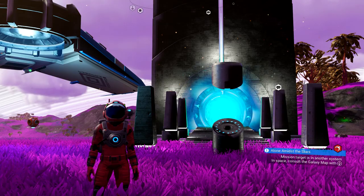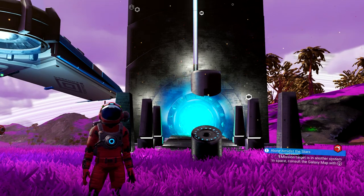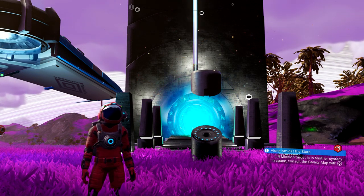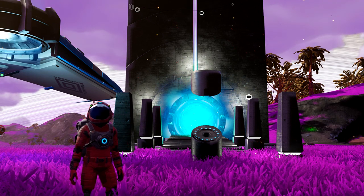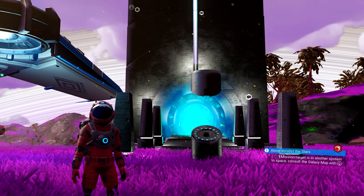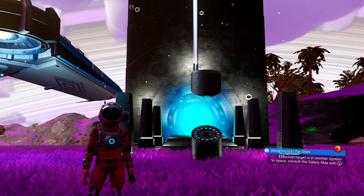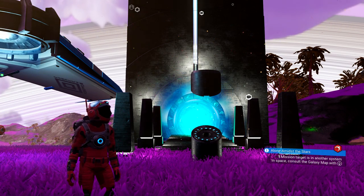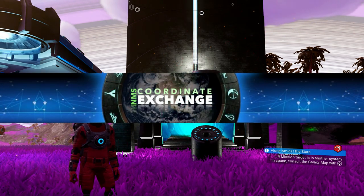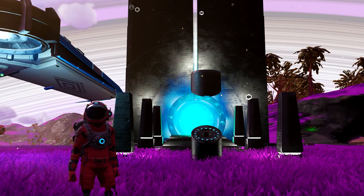Now, as always, in order to get this you need to find a portal and you need to unlock all the glyphs. Links are up top and in the description to videos detailing that. To unlock glyphs you talk to travelers at a space station and they point you towards their locations. To get a portal you go to an alien monument, solve the riddle, and you'll get the portal's location. For all the cool things I've been sharing, I always go to the Reddit No Man's Sky Coordinates Exchange.